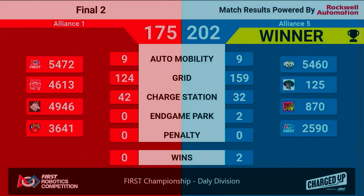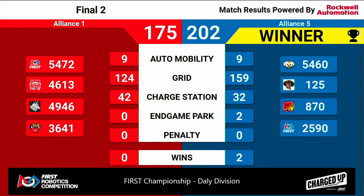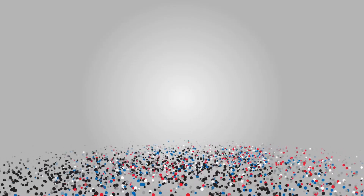Just two robots docked and engaged there in the endgame for the Blue Alliance. 202 blue to the Red Alliance's 175. The Blue Alliance will advance to represent the Daily Division in our Einstein Tournament bracket here this afternoon at First Championship. Congratulations to Alliance 5. I'll see you next time.